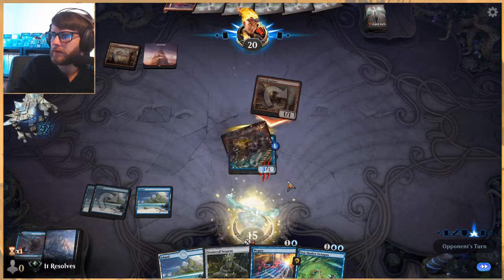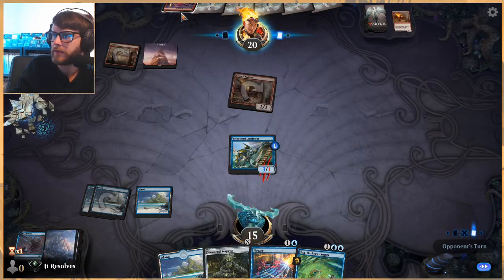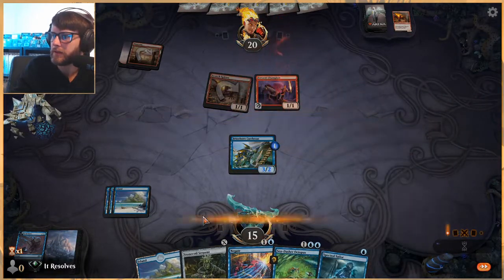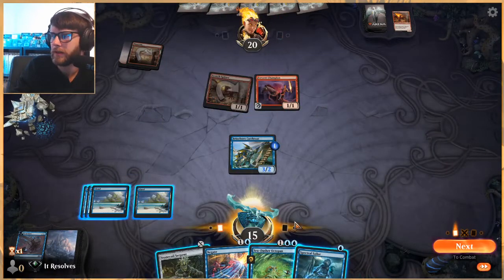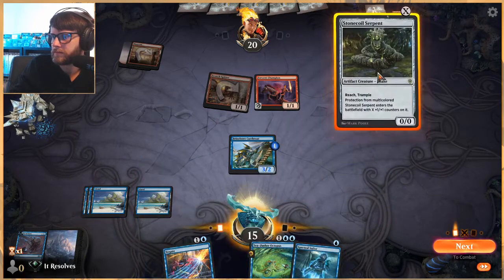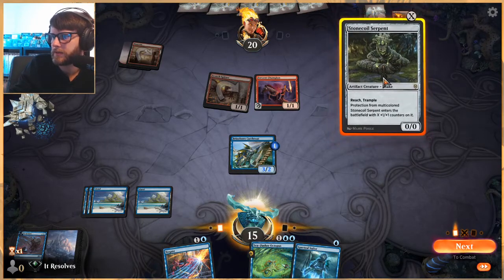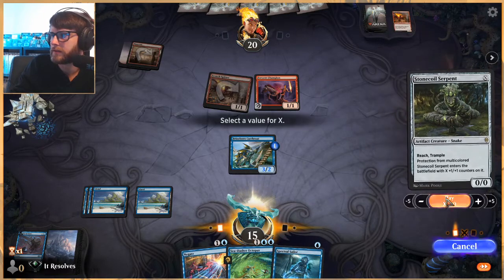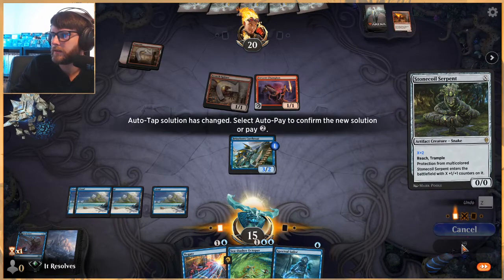I'm all too happy to kill one of these first — while this is a very good card, these are the ones dealing us a lot of damage at the moment, so we can't really afford to take too much off of those. What do we do here is the question. We can play this for two and still leave up Negate as well as a Seafloor/Octopus to be fair. Let's do that.